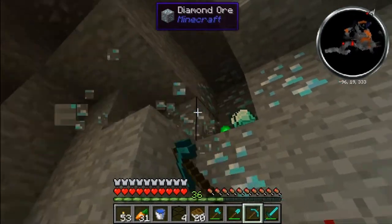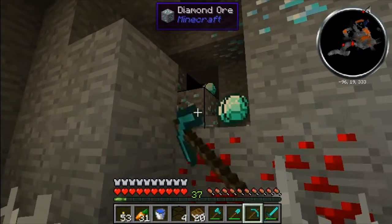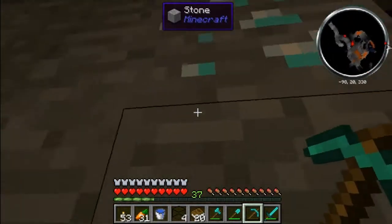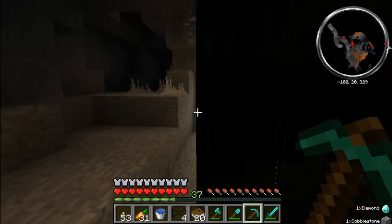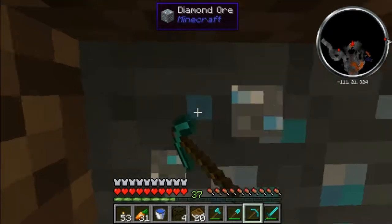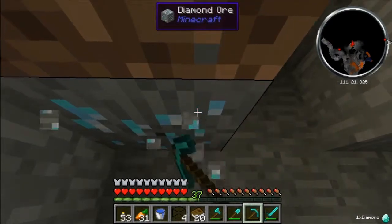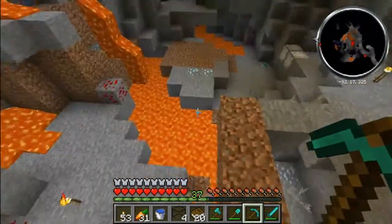That's mine. Oh hey spider, how you doing? The obsidian is very close to here — you can see the lava right there, so it's very close. Some more diamonds here — I don't really care if I let them fall. Okay that's only four I think. Oh that's sad, this patch was very sad. Now there's some here.